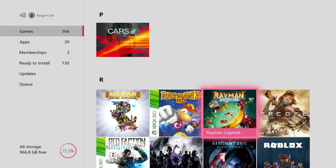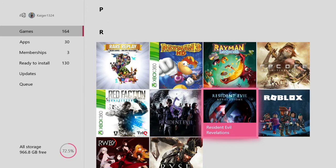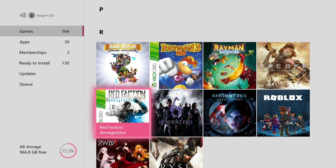Rayman Legends — really good co-op game actually, good game to get a couple of friends to play with, such a fun game. ReCore Definitive Edition — never played ReCore but I hear it's so-so, some people like it some don't. Red Faction Armageddon — I like this game, it's not open world like Guerrilla, but it's still a pretty fun third person shooter.